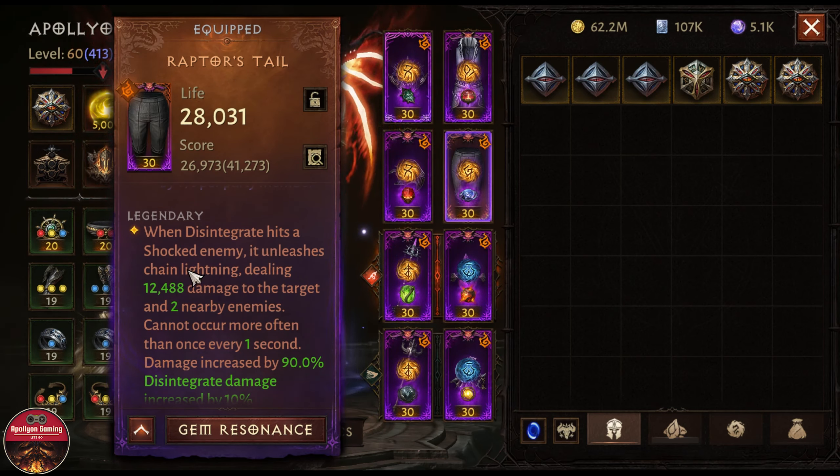When disintegrate hits a shocked enemy, it unleashes chain lightning dealing 12,000 damage to the target and to nearby enemies — cannot occur more than once every one second. I'm not seeing this. Let the gems go away, let's use the shock. I'm seeing explosions but nothing else. Maybe there's no visual effect, but it's supposed to hit other enemies and trigger every one second.